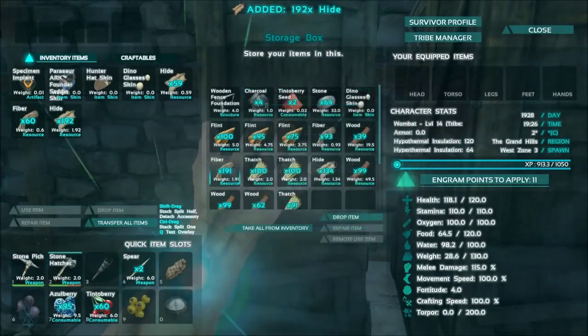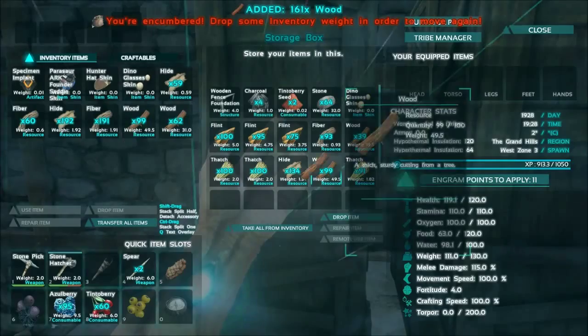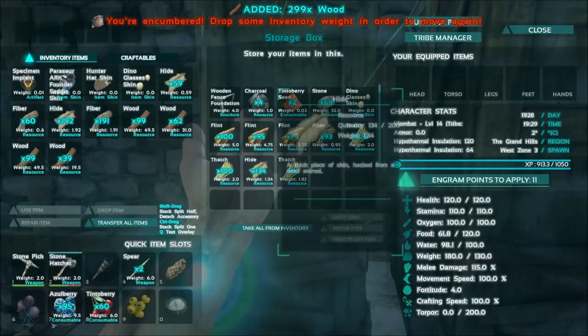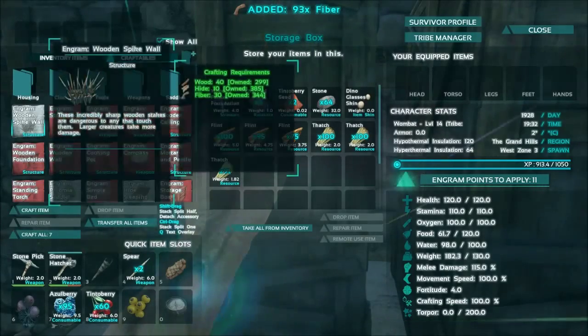As you can see, we've been gathering some stuff — not a whole lot, but enough to do probably six or seven wooden spikes. We'll go ahead and give it a shot, see how many we can do. Yep, seven.